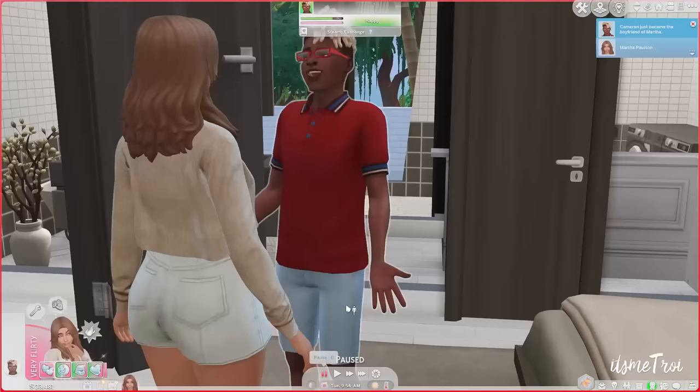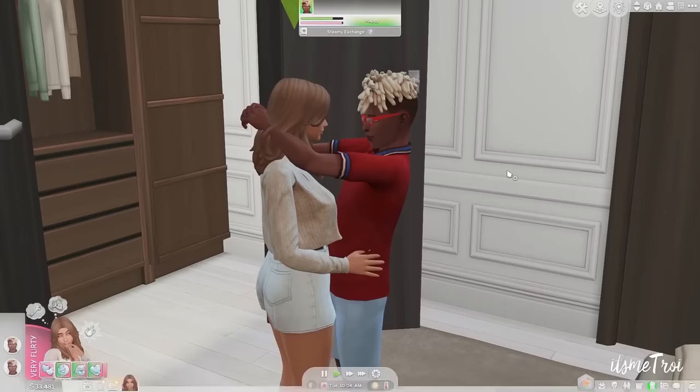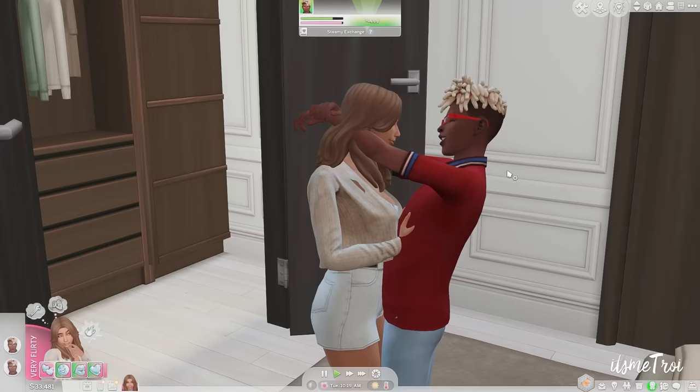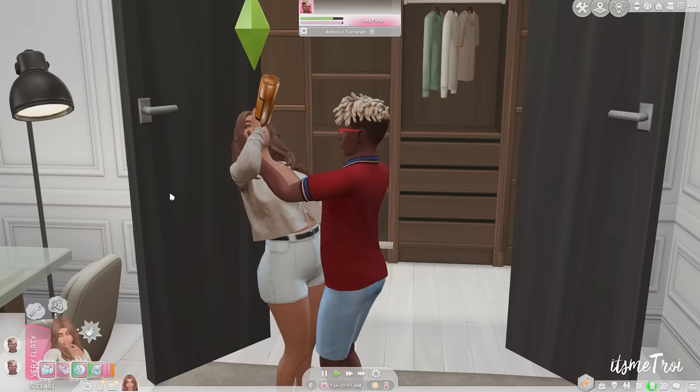The first mod in the relationships section is the Kiss and Grind mod — I sing its praises every chance I get. It gives four or five new animations: drunken kiss, intimate kiss, intimate slow dance, passionate make out, and sensual grind. Each option has a new animation that I can only describe as turning your blood to fire. Just look at the screen — it's getting hot and heavy.